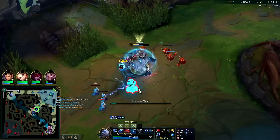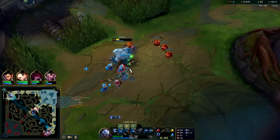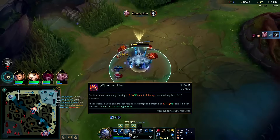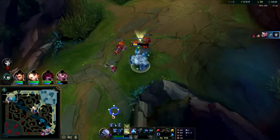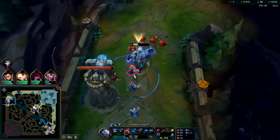Our healing is going to be super, super big. Volibear's healing gets nuts — the lower you are on health, the more it heals. If you've hit the same target with W more than once within the last eight seconds, you get a huge heal.